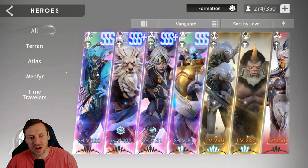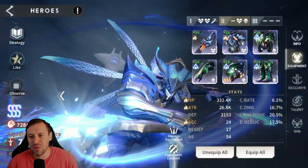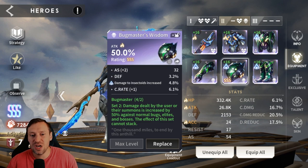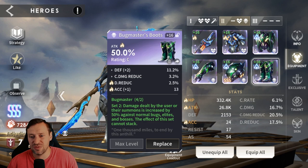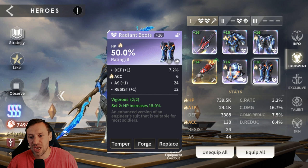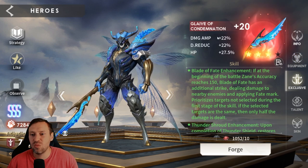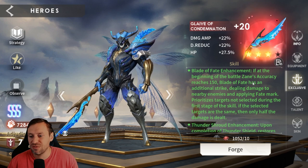Now let's check out the builds. Starting with the vanguards - Zayn first. Just want to point out these builds are specifically for endless battles. Especially the bug buster gear - you can see he's got very very low HP, so if you use him in other content he's probably going to die. But because endless battle HP doesn't matter, we're going for full attack. All we care about is attack on him, trying to stack attack as much as possible. A bit of accuracy is nice too. 26k attack - that's all that really matters.